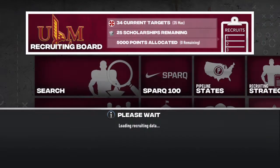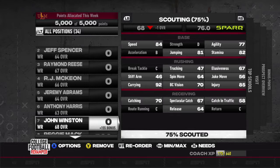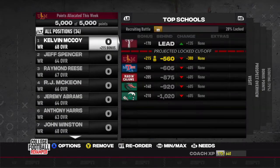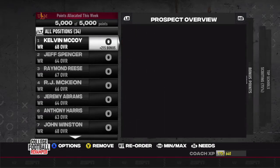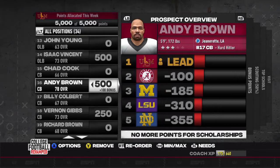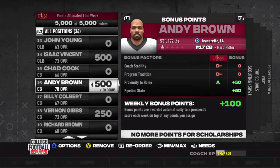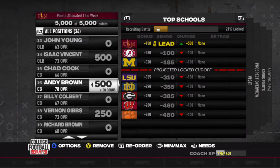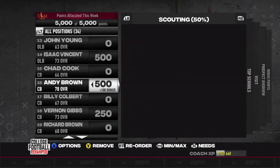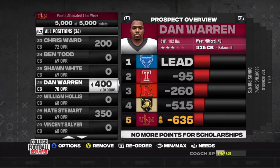We're back after finishing recruiting. Not much changed — we're at 75% scouting for most players. We still have points going to Reggie Mack, Isaac Vincent, and Andy Brown, who looks incredible at plus 7 overall, 85 zone, 85 man coverage, and 95 speed at corner. We're actually leading the race for Andy Brown, beating out Alabama, Michigan, LSU, Notre Dame, Georgia, Wisconsin, and Clemson. We're also still putting points into Vernon Gibbs, Lance Mason, Gary Cook, Chris Ward, Dan Warren, and Nate Stewart.